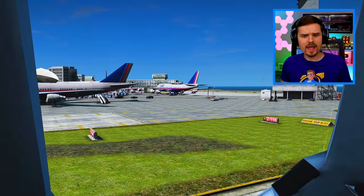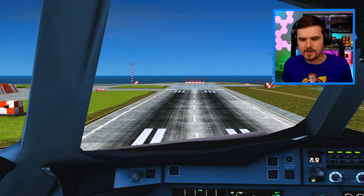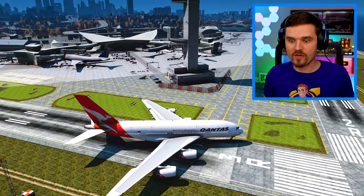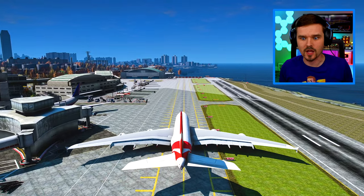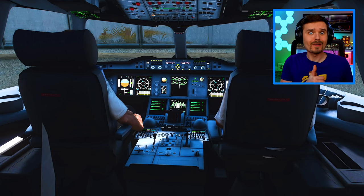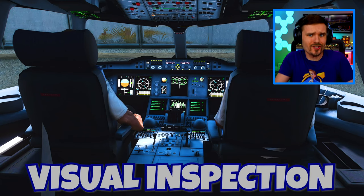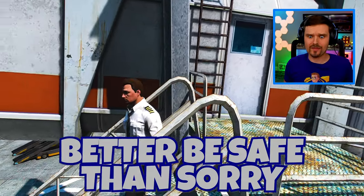Ladies and gentlemen, this is your captain speaking. Welcome to Liberty City, where the local time is 12:26 PM. Let's get off the runway, guys, and get this thing over to the gate. We got a pretty quick turnaround here in Liberty City, and then we're heading straight back to Los Angeles. Okay, Walter, we're here. Get ready to shut her down. I'm gonna go outside — let's do a quick little visual inspection just to make sure that the aircraft is in good shape before we head back. Like I always say, you better be safe than sorry.